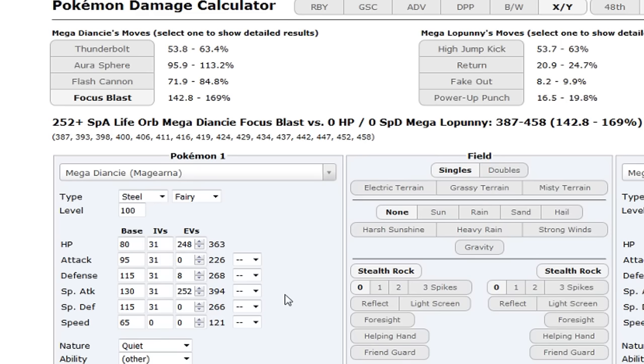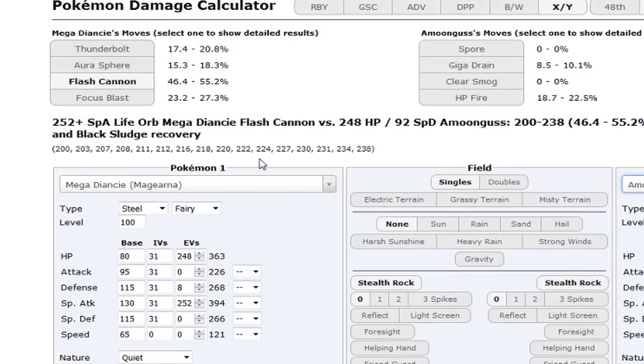It gets Shift Gear too. This thing is a huge threat in the OU meta. Let's say another common mon - Amoonguss: Life Orb Flash Cannon OHKOs after Stealth Rocks, and that's with Amoonguss already running 92 SpDef EVs. I can go on and on - this thing beats pretty much most of the OU tier 1v1.